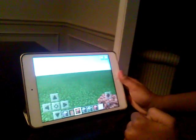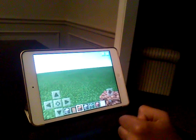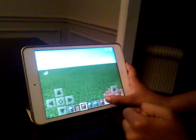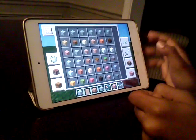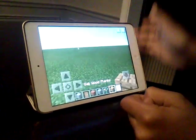Hey guys, I'm going to show you how to make a simple house in Minecraft. So first up, you will need some wood — oak wood planks.